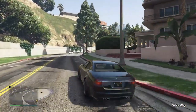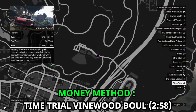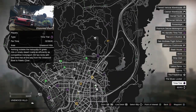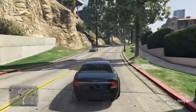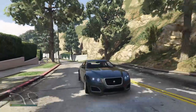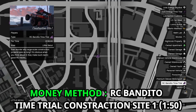Now let's talk about three other fast money making methods. The first one is the normal time trial, which is the Vespucci Canals. I recommend you use a bike like the Shotaro or the Bati 801, or a Western Power Surge for this time trial. You can beat this time trial in at least two minutes and fifty-eight seconds for an easy one hundred and one thousand dollars.